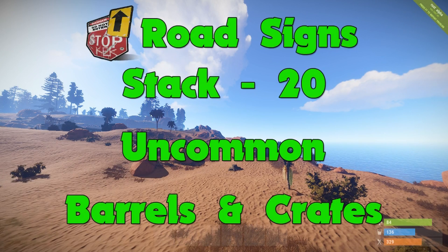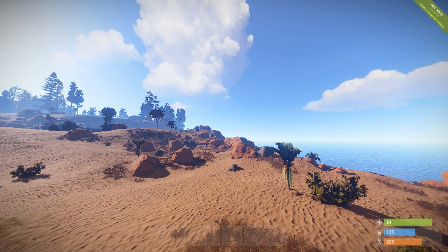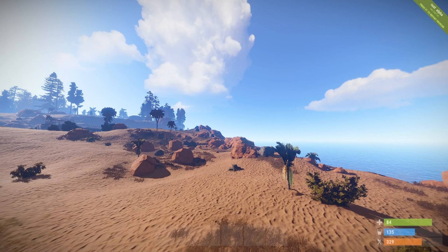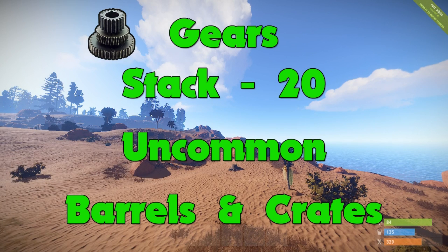Next up we have road signs. Road signs will stack to 20, they are an uncommon item, and you can find them in barrels and in crates. You're going to be using road signs to craft road sign armor and salvaged cleavers. Next up we have the propane tank. It stacks up to five, it is a common item, and you will be finding it in barrels. You can use the propane tank to craft a flamethrower or a water purifier. Next we have gears. Gears stack up to 20, they are an uncommon item, and you can find them in barrels and in crates. You're going to be using gears to craft doors, hatches, external gates, and quarries among other things.